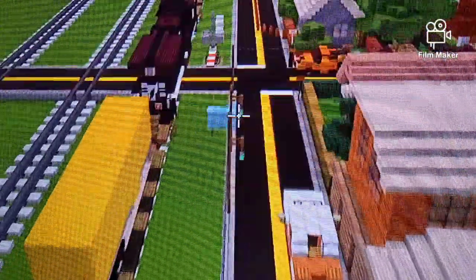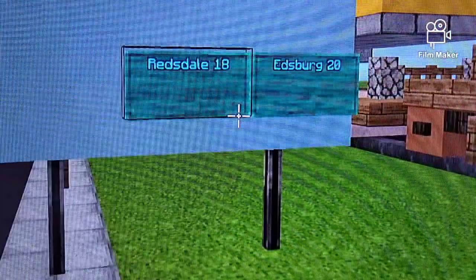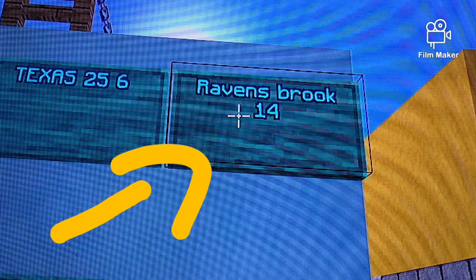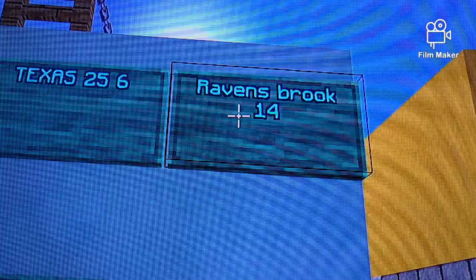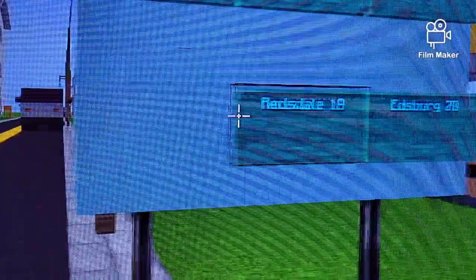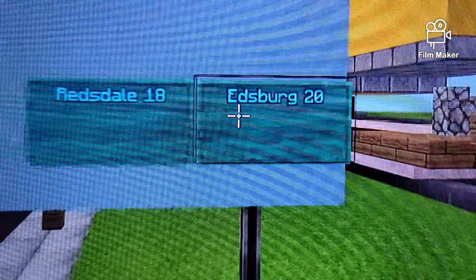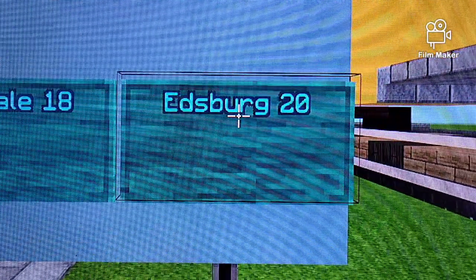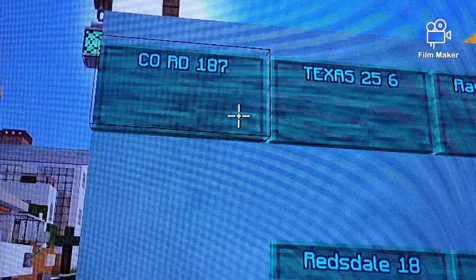So you can see a sign down here — if you know what the Ravensbrook's Easter Egg is, just let me know in the comments. Texas 25 is up that way. Redsdale and Edsburg are 18-something, Edsburg is 20-something, and Randbrook is 14-something.